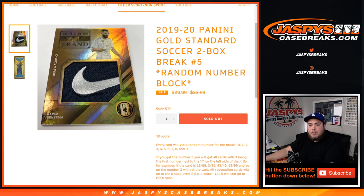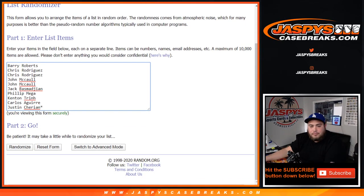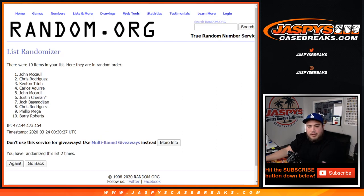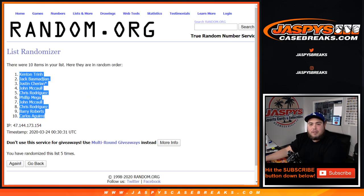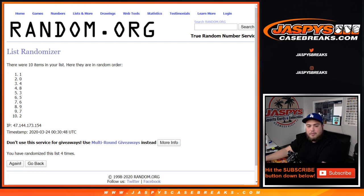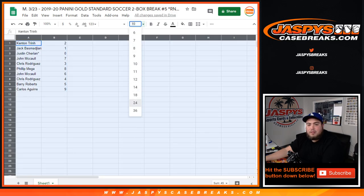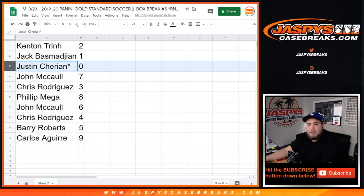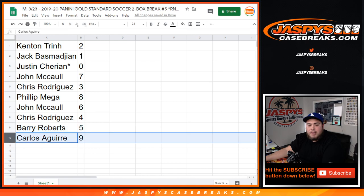In this break, we appreciate you guys — let's roll the dice. We got a one out of four, five times. Rolling: one, two, three, four, five — five times. So the number assignments are: Kenton has two, Jack has one, Justin has zero, John has seven, Chris has three, Phillip has eight, John has six, Chris has four, Barry has five, and Carlos has nine.